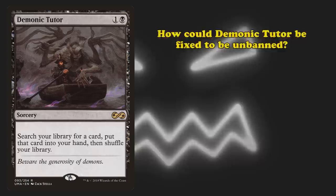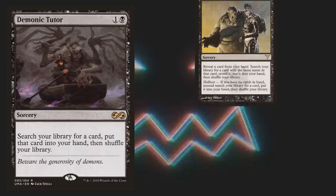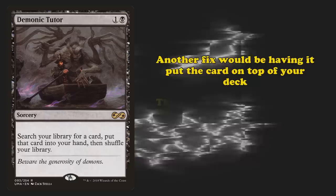How could Demonic Tutor be fixed to be unbanned? There are already a ton of fixed versions of Demonic Tutor, such as the previously mentioned Infernal Tutor. Another way the card could be fixed is by having to put the card on top of your deck instead of directly into your hand, as this would make the card a lot slower and create card disadvantage, which would make it slow and costly enough to not be broken.